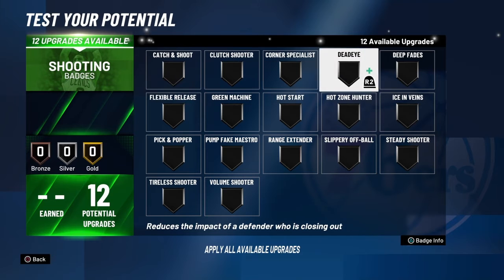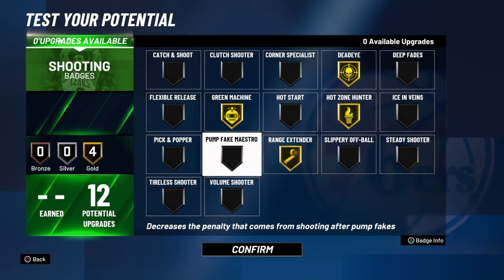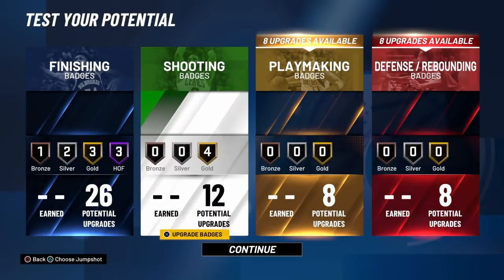For your shooting badges, go Deadeye, go High Zone, go Range Extender, go Green Machine. And it's perfect.